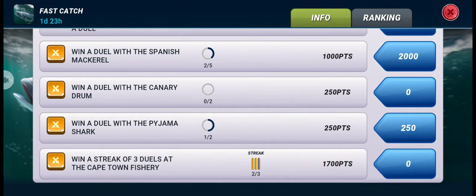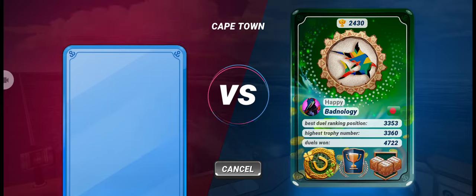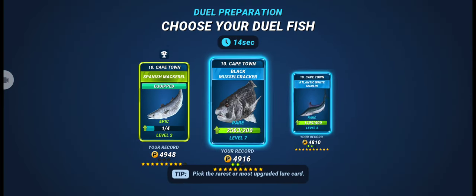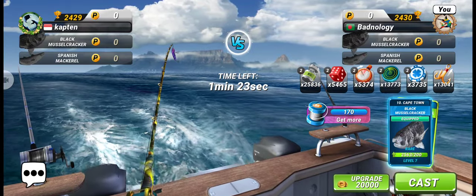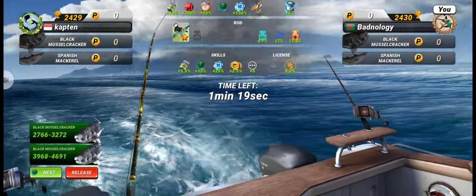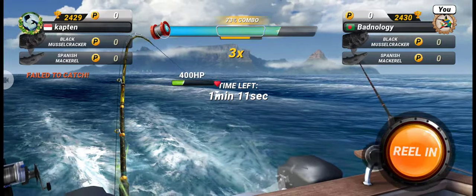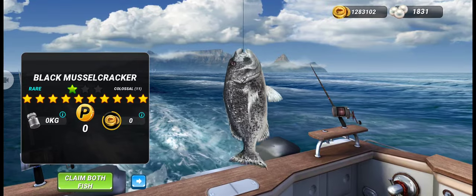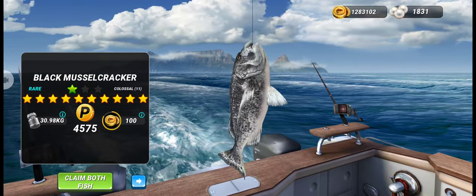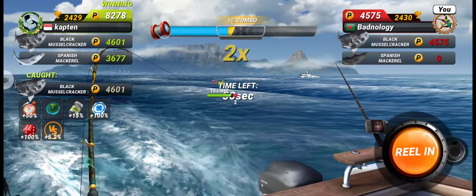Let's go for the third duel — if we win this we get the third box of today's event. Let's go again for a duel win with the Spanish Mackerel. This time the opponent chose a rare fish. We have level seven lure of this rare fish so we can go for 11 star. And here you can see we already got an 11 star rare fish — Black Muscle Cracker.